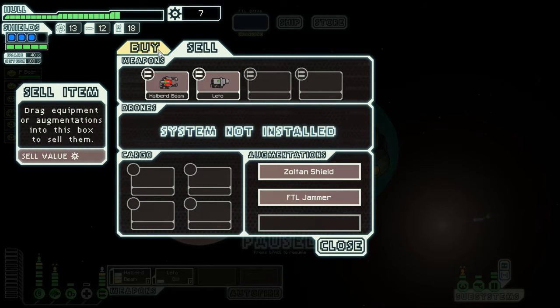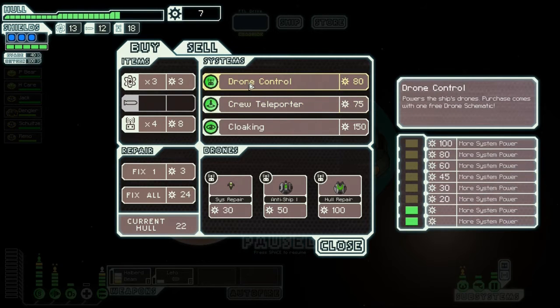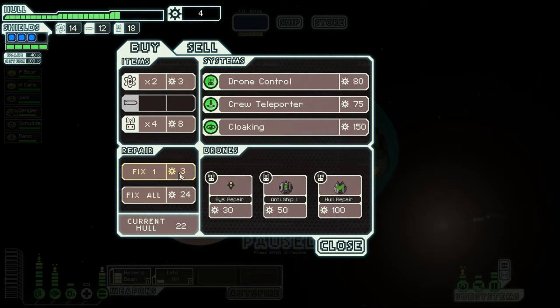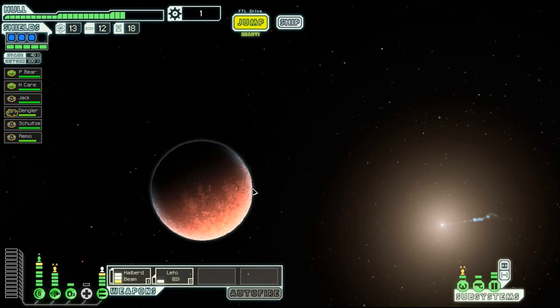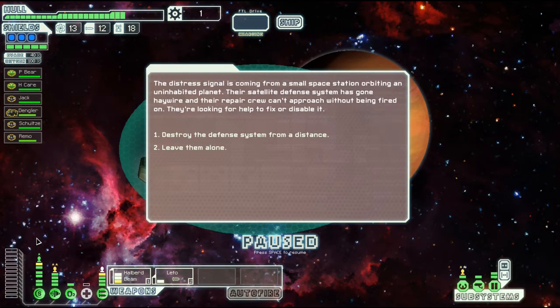Nothing really to sell. We could have maybe got drone control, but that's not really a big deal. We might as well get some more fuel and repairs. And now we shall jump to the distress beacon. So we have a level 2 engines crew member, a level 1 shield crew member, and a level 2 pilot. That's pretty good.